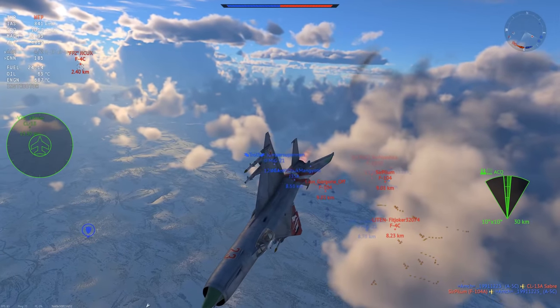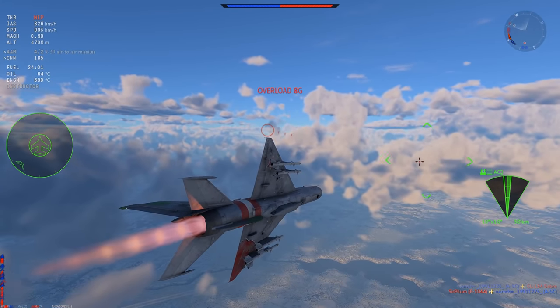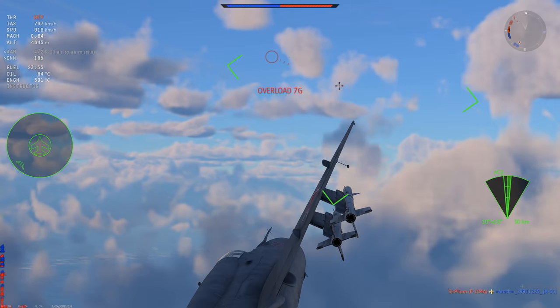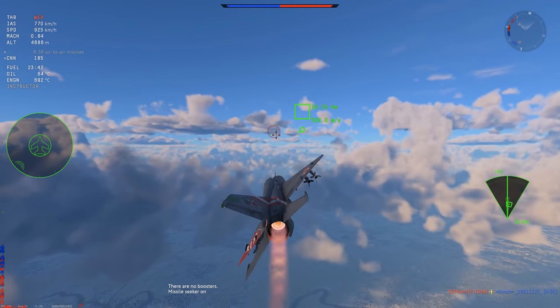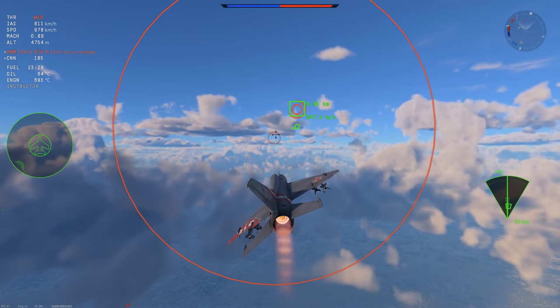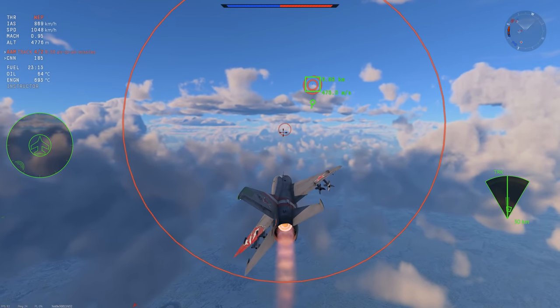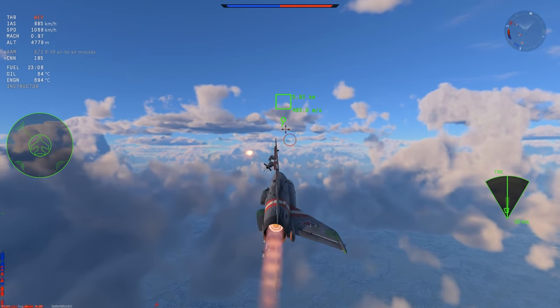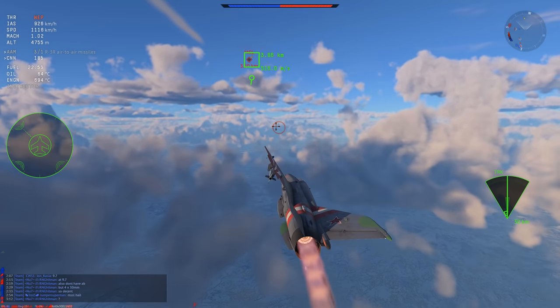Welcome back — yet another MiG-21. This is the MiG-21S, at 9.7 in the Russian tech tree. It is the new premium variant and it has a pretty nice camo. Your main armament will be the GSh-23, as the missiles are not very reliable. They can get you some kills, but as you'll see in this footage, I'm going to get seven kills in the first game and six of those will be the gun. Keep in mind, if you aren't a very good shot and you are not very familiar with top tier, I do not recommend buying this as your first jet.